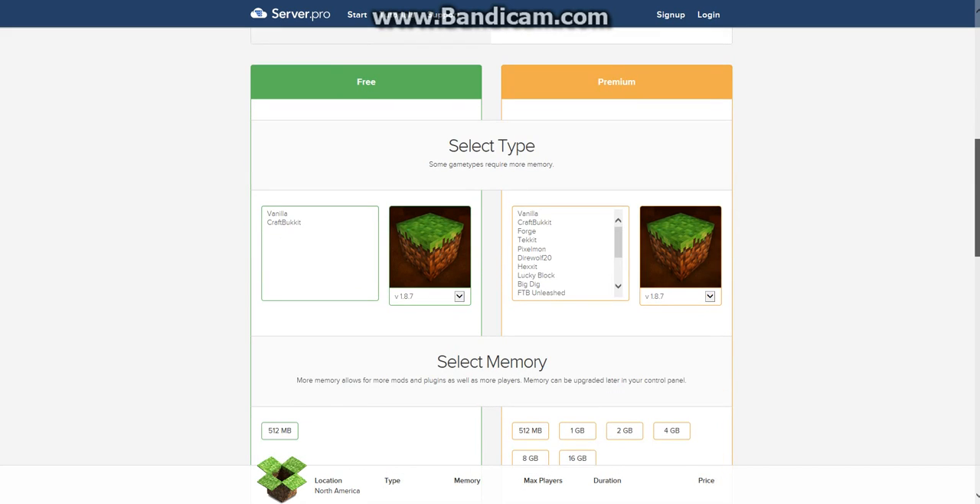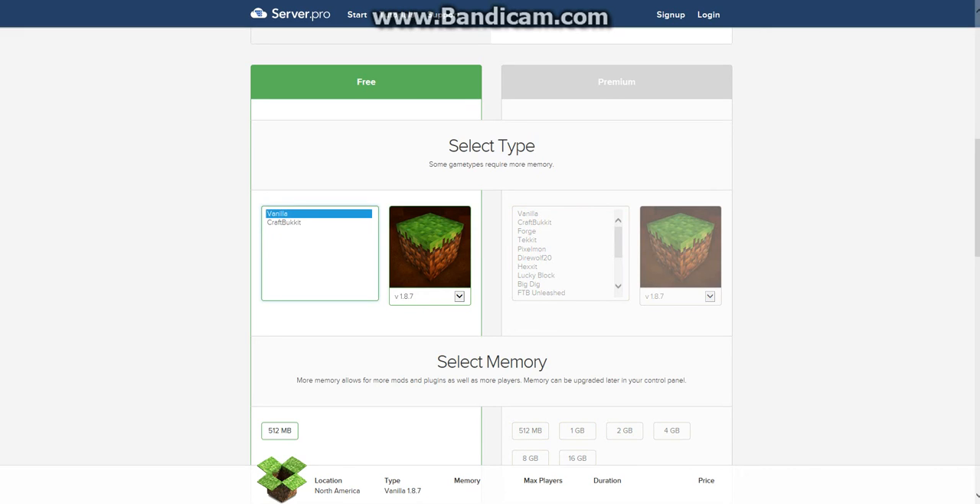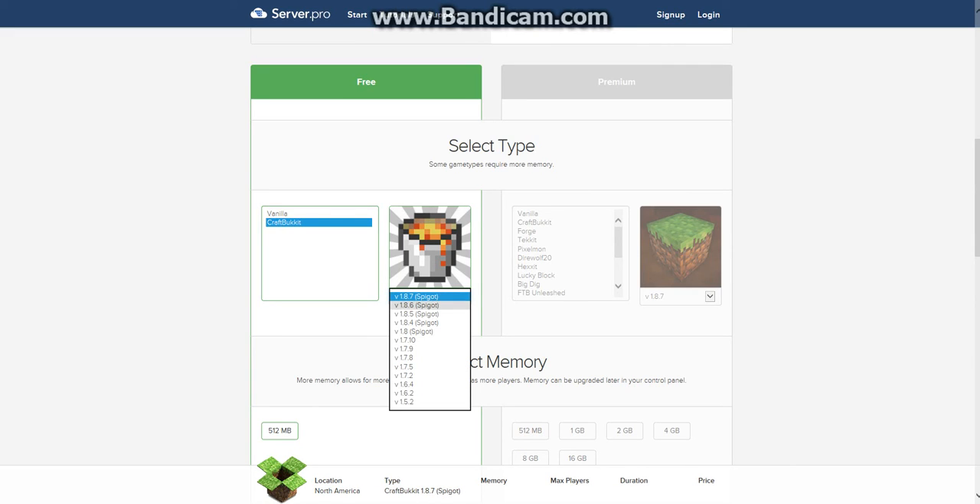There's Vanilla and CraftBukkit — CraftBukkit is for if you want to do plugins. Vanilla supports all of these versions, and CraftBukkit supports all of these, so they have basically the newest to the oldest version you can play multiplayer on.